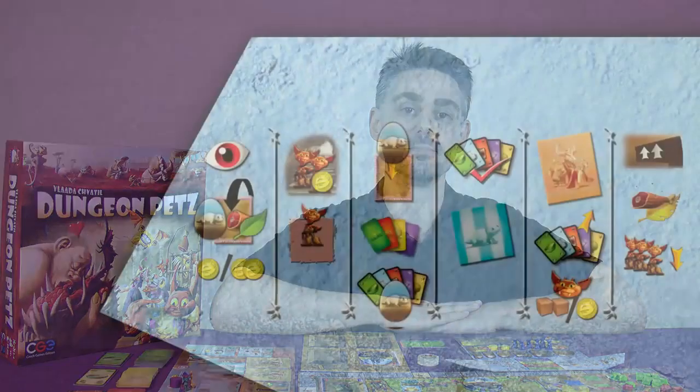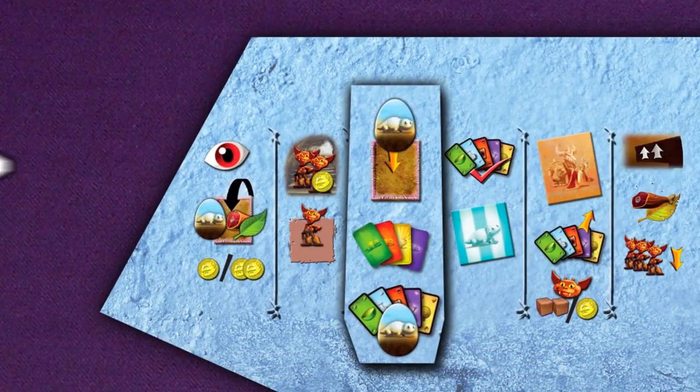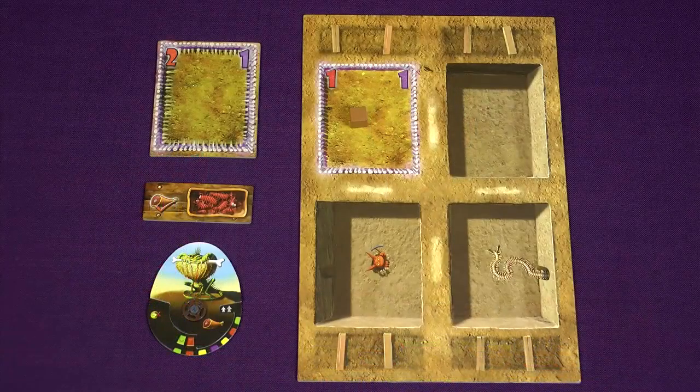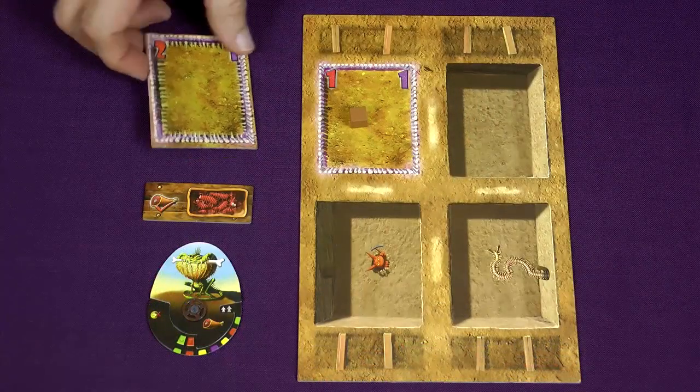At this point in the game you'll determine what the needs are for each of your pets and then try to fulfil them. This phase has three steps: first you arrange your cages and pets that you just bought, then you draw need cards, and then you assign need cards to your pets. All players can do this phase simultaneously, since when you assign your need cards you do so face down.